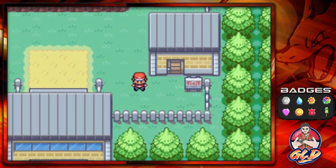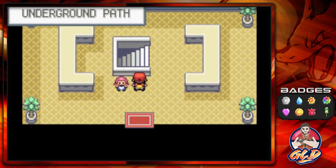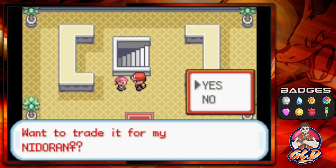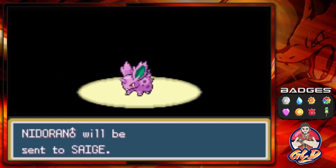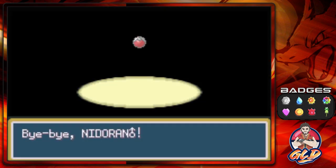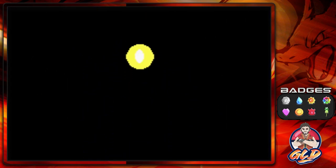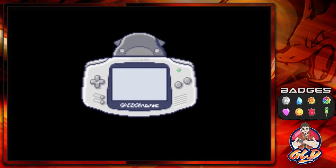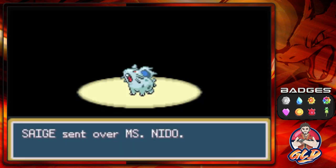Here we are in the Underground Path outside of Saffron City. Here is the other useless trade — you go to this girl and she's going to want a Nidoran male, and she will trade it for a Nidoran female. Again, very useless because you're going to get either one anyway — it's basically one Pokémon for the same line. And here we get ourselves another Nidoran — Nidorina. There you go — Sage has traded for Miss Nido.